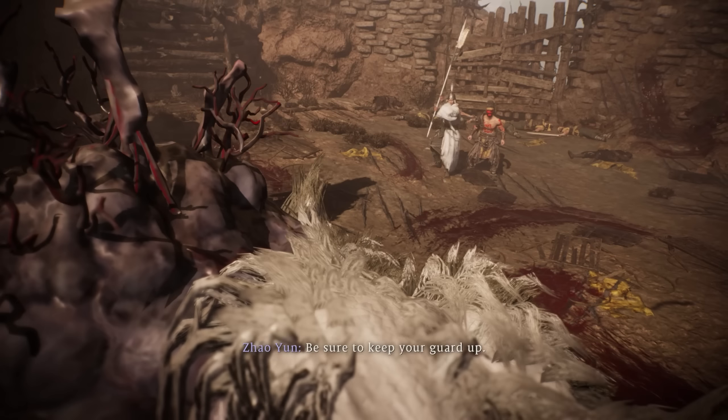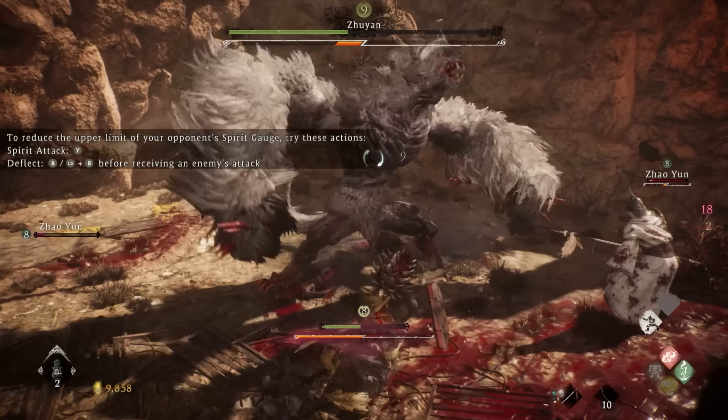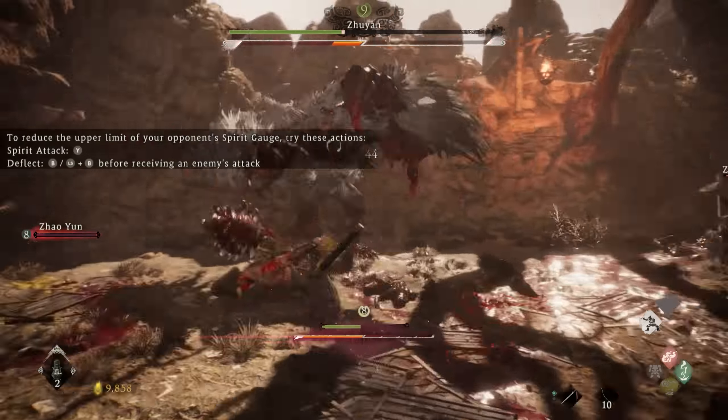This second boss fight is a little bit easier than the first one in my opinion. It only has one stage with only a couple of attacks to look out for — some regular attacks and some jumping attacks. For the most part, if you stay at a distance, he kind of attacks your companion. Once he attacks your companion a couple of times, you can sneak in regular hits. When he starts getting ready to do his power attack, wait for that to happen and then deflect it. You can see I deflect that, transfer a lot of chi energy to him, and then do my special attack for a lot of damage all at once. Stay at a distance, wait for his special attack, deflect it, and you can beat this boss pretty easily.